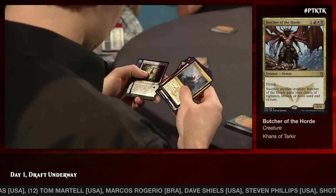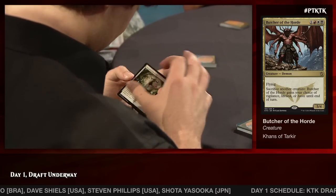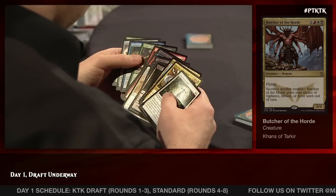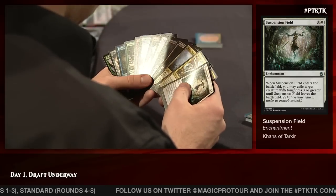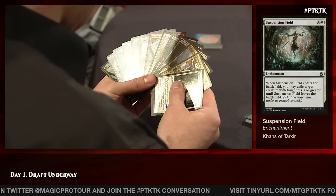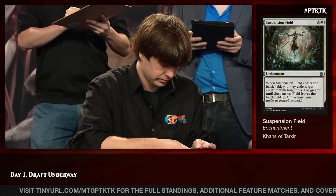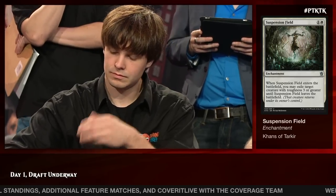A Butcher of the Horde for Reed — one of the more powerful rares you're going to get — but he's in a tough spot because he's got a Suspension Field and he really isn't geared to move over to red that well. He does have one mana fixer that could help, but Butcher of the Horde is so powerful. He's got a green-red dual land and only one green card, so he could do black-white splash two colors. But Suspension Field is also a really powerful spell and Reed is lacking in removal — that's what he takes. The disciplined pick.